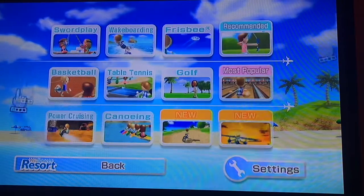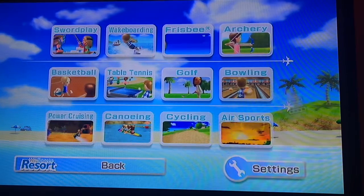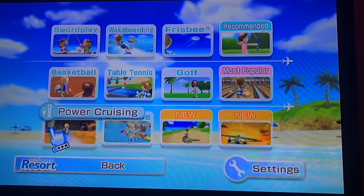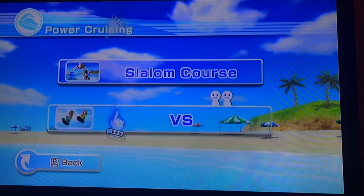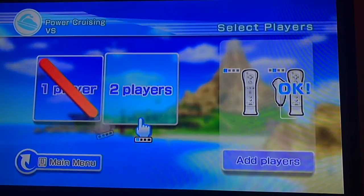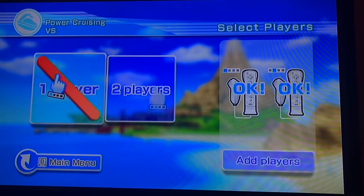It's like that character in Pokemon manga that kind of looks like Jeff from Mother 2. So, power cruising. Now, as we saw when we did the slalom course, we did see what the versus was. Also, that's guest A and guest D in there. Basically, you cannot do one player — it has to be two player. And that's why I needed a guest here.